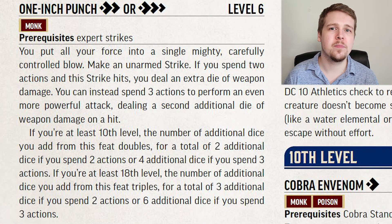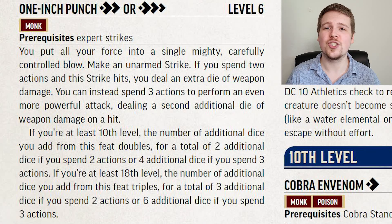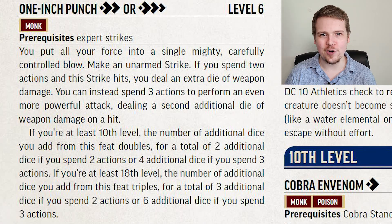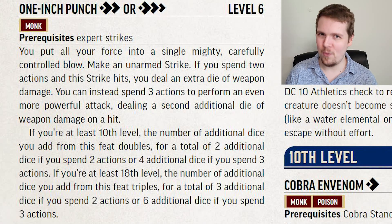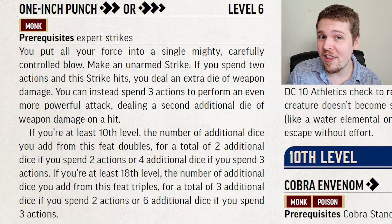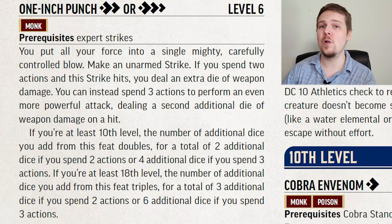One-Inch Punch is also kind of like Power Attack for monks, though a bit more flexible. For two actions, you get to make a strike, and if it hits, you deal an additional weapon die of damage. If you spend three actions, you get to add two additional weapon damage dice. Importantly, the two-action version doesn't count as two for the multiple attack penalty, meaning you can One-Inch Punch and then Flurry of Blows and still be fairly accurate. At levels 10 and 18 this scales up interestingly — the additional damage dice double and then triple, meaning for three actions at level 18, you're dealing six additional weapon damage dice on top of your striking. If you want to roll a ton of dice as a monk, One-Inch Punch is the best way to do that at high levels.